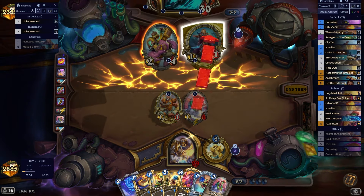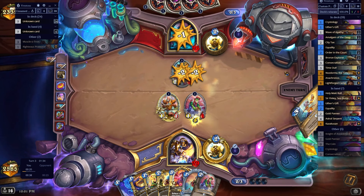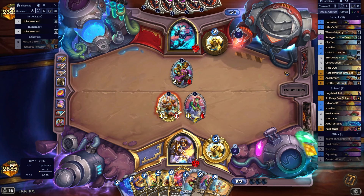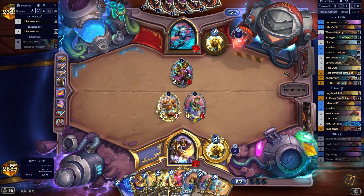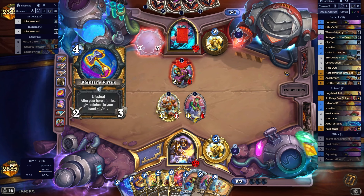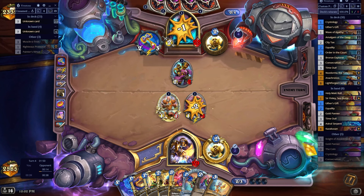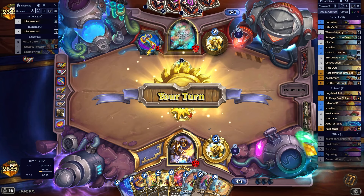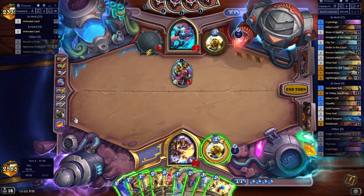Let's force him to do the train — squeeze some damage out while we can. I picked up a Delney today — Streetwise Lookout. I need one for — I don't know if I mentioned it yet, but I'm in the process of building Ariette of the Charmed Apple. The deck looks super cool — it looks like such an interesting take on enchantments, I'm so excited to play it.